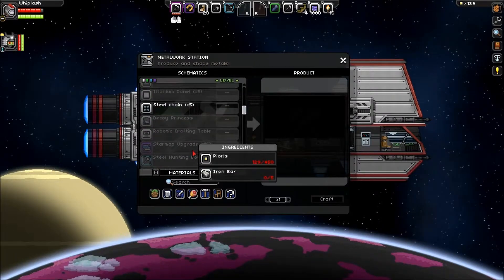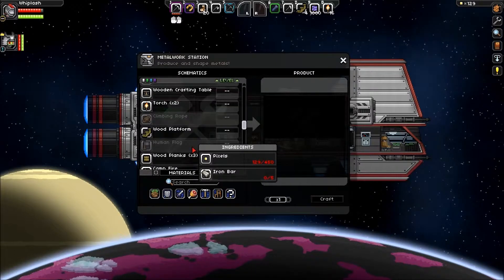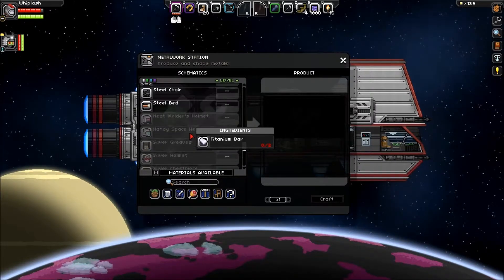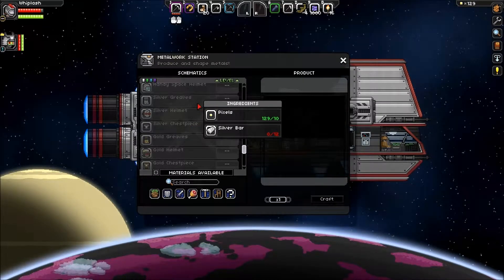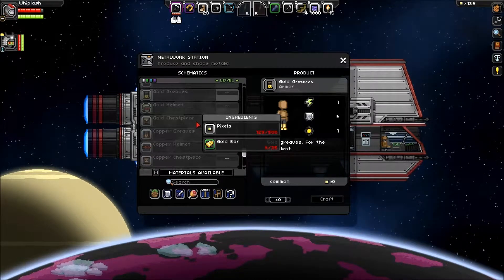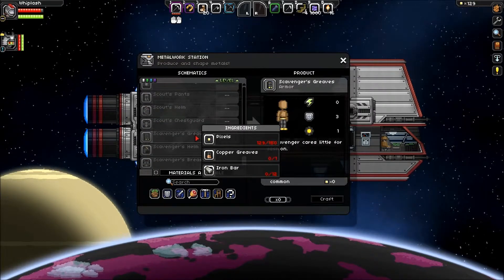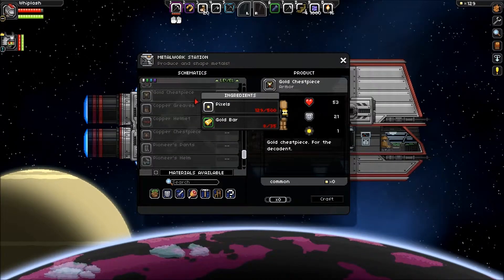Durasteel should be in here somewhere — maybe that's later, after titanium. There's a bunch of titanium stuff. Silver, gold — look at all the gold stuff you can make now: gold chest, gold greaves, gold helmet. They don't require any upgrade from anything else. I guess gold would be the next piece.